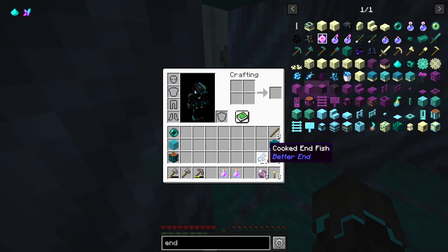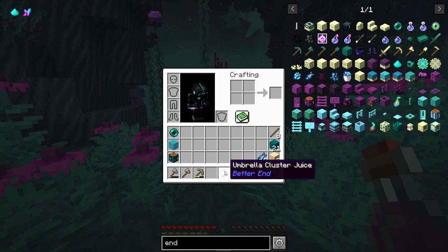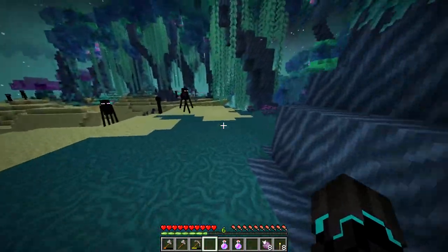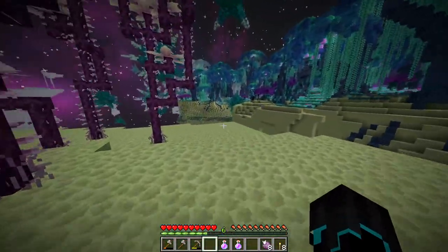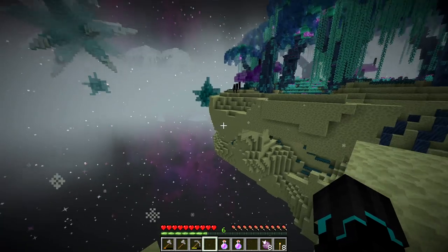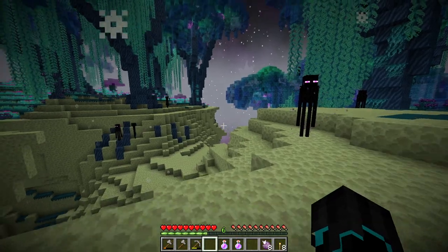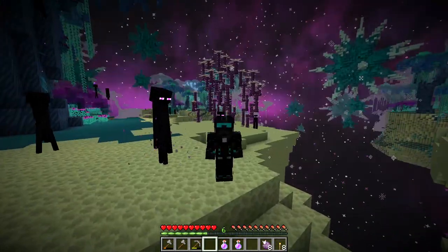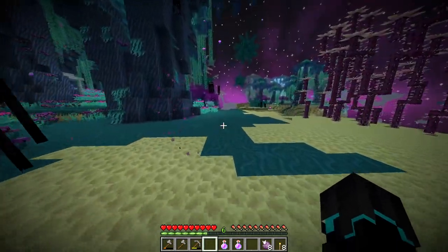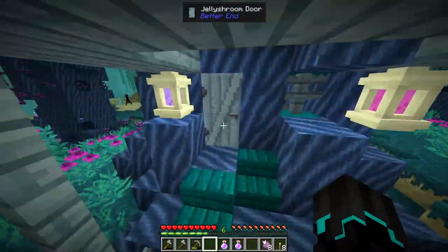We also got cooked fish in the last episode, so I highly recommend you check that out. I'm going to drink this when I'm hungry to see if it fills up any hunger. In this episode we will not be exploring — we will be doing a building project. We're surrounded by islands and it is quite inefficient using a stone pickaxe to make bridges, so I thought it's a good idea to get an enderman farm going, to be specific.